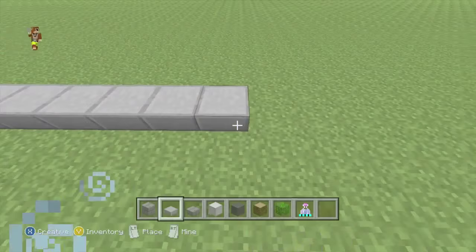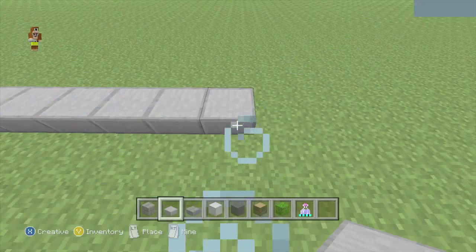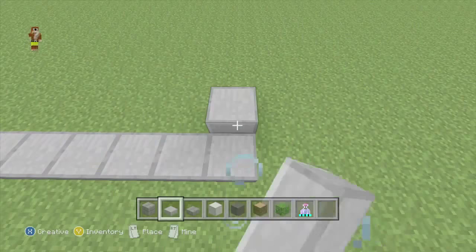Place 24 stone slabs in a row. Now we want to do a step-up pattern, so we want to do another row behind that with a row like that.